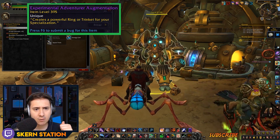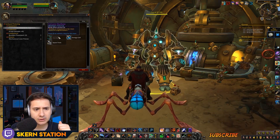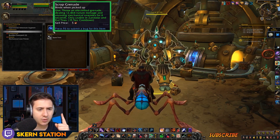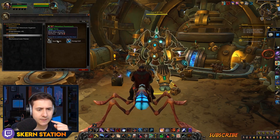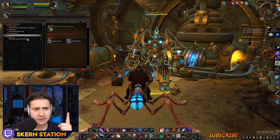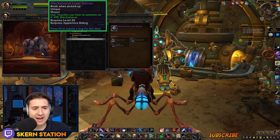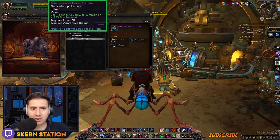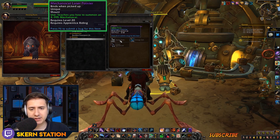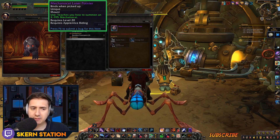Experimental Adventure Augmentation. We can craft our items. We can craft grenades. We can craft a power pack. We can craft a cat — look at it! We can craft a cat. This is okay. 2,000 spare parts — I have 500. I have not been playing so long, but it's achievable for everybody.